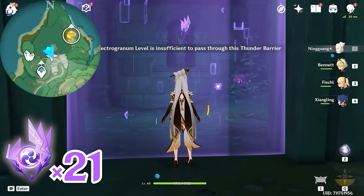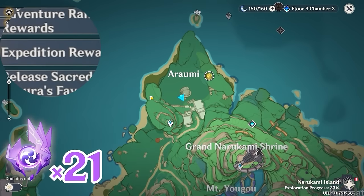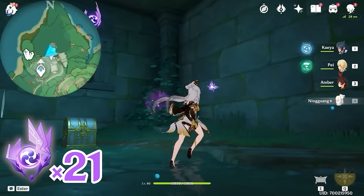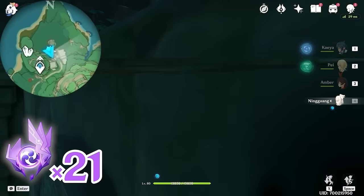If your Electrogranum level is not high enough, you won't be able to pass through this barrier. In that case, open up your map and place a marker here, and make a little note to come back to collect it when you have a higher Electrogranum level. To level up your Electrogranum, you will have to offer Electro Sigils to the Sacred Sakura tree in the Grand Narukami Shrine. You can get Electro Sigils from opening chests in Inazuma — either follow my Inazuma chest video first or do them simultaneously.